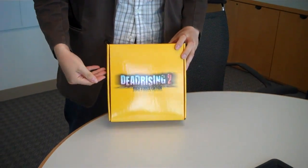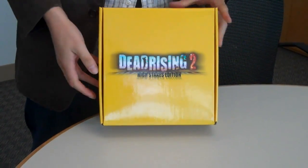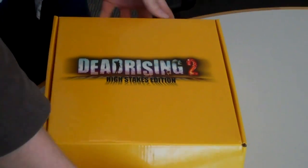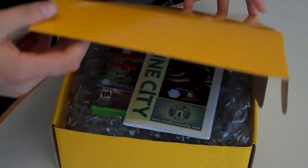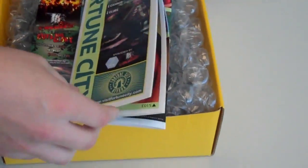We're going to unbox it here for the first time. As you can see, it comes in a nice yellow box with the logo and everything — it says right here, High Stakes Edition. We're going to open this up for you guys, because it's always fun to open up packages. Once you open it up, what you'll find inside is some really cool stuff.